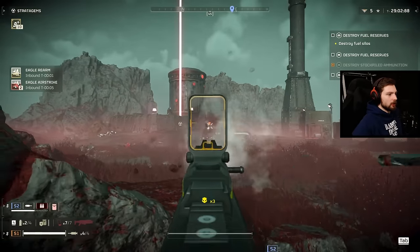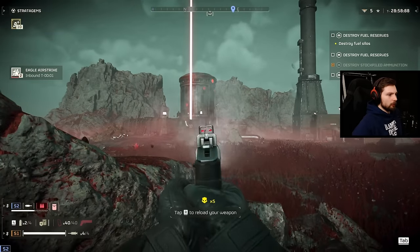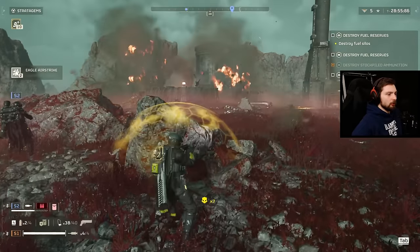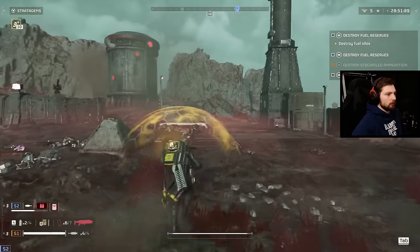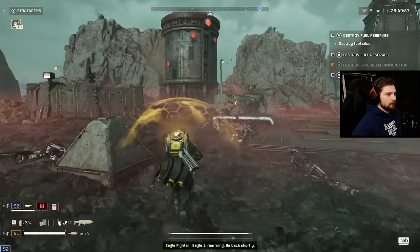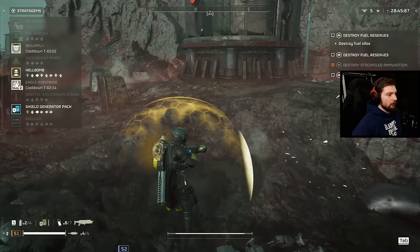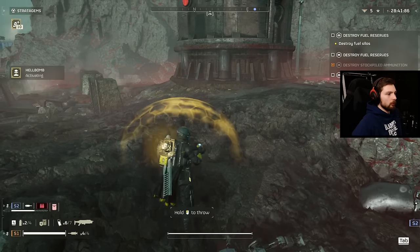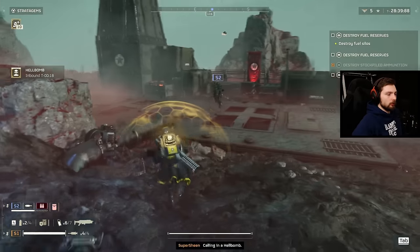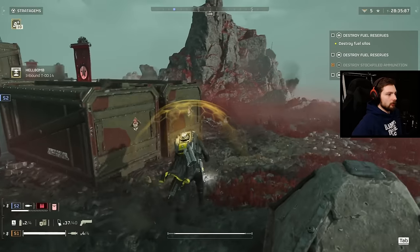I think the benefit of this shotgun overall, even if you don't like how it performs against robots, is that it deals with a lot of grouped enemies at the same time. You can just spray and pray and get three or four or five enemies dead instantly. Not a lot of guns do that, especially the assault rifles — I feel like I have to actually aim and precisely use the assault rifles more than you'd want to.